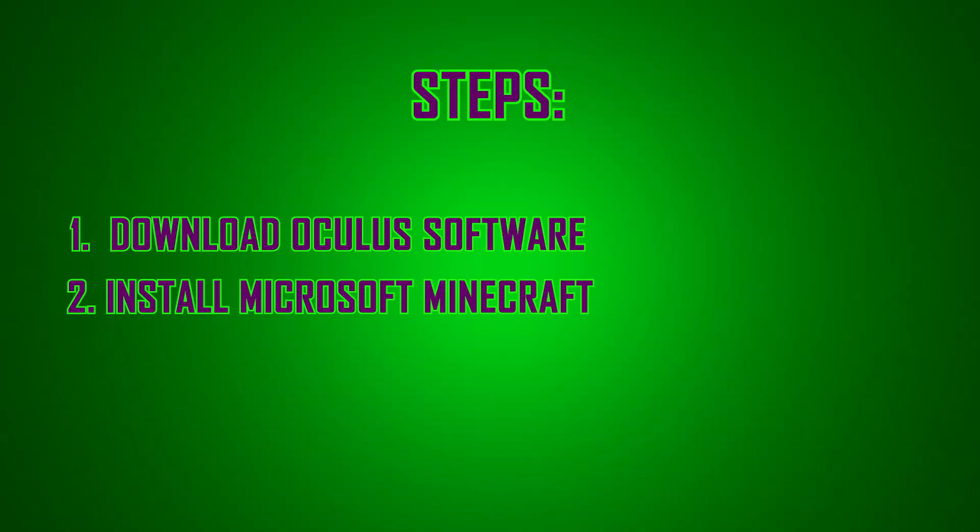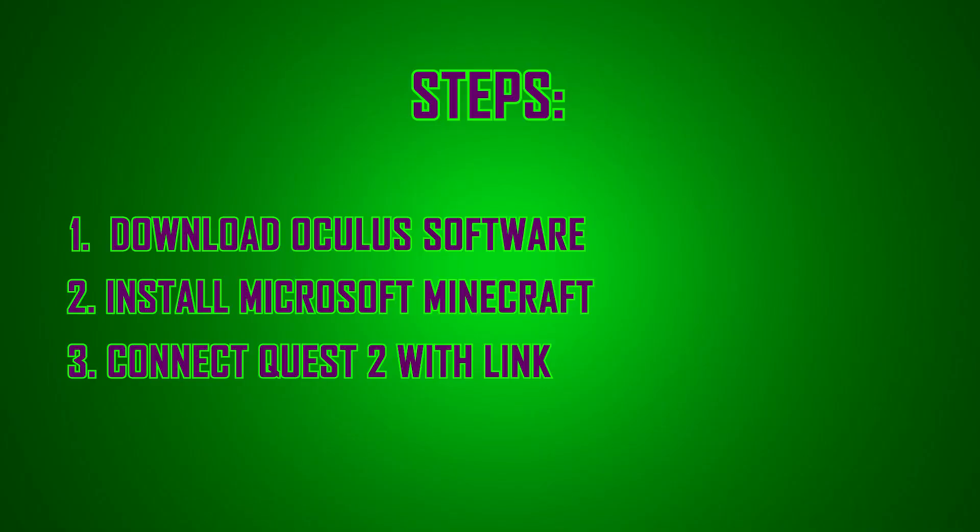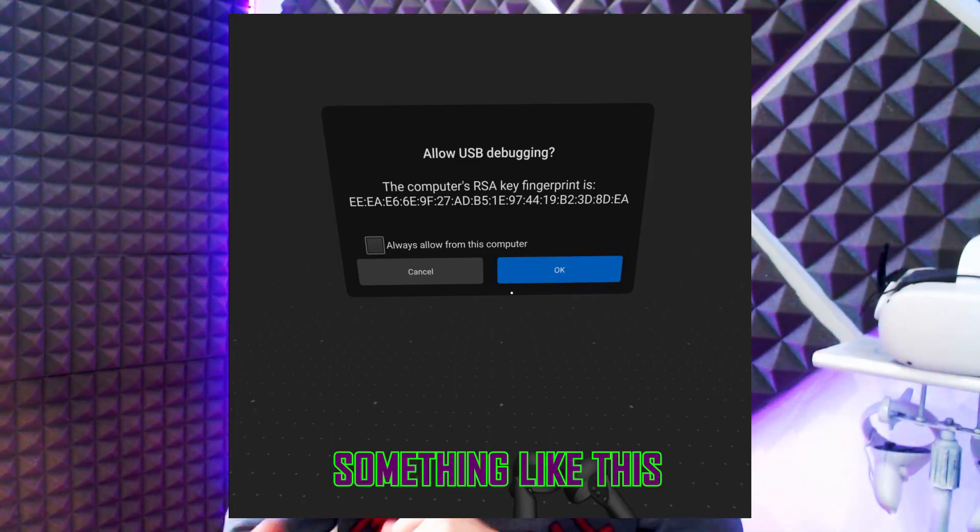Step number two is to install Minecraft on Microsoft. I have the Java Edition, so I had to do a free trial just to show you this — so make sure you like the video if it's helping. Next, connect your Oculus Quest 2 to your computer with the link cable. If it's your first time, a prompt will appear on your headset asking if you want to connect to a computer — click accept on the Quest. Then go to the Oculus Link option found in the settings icon.